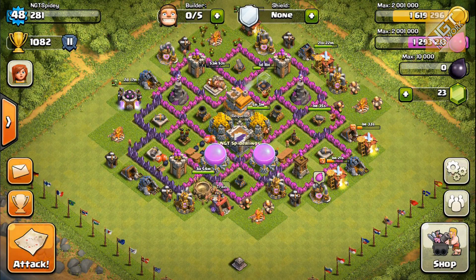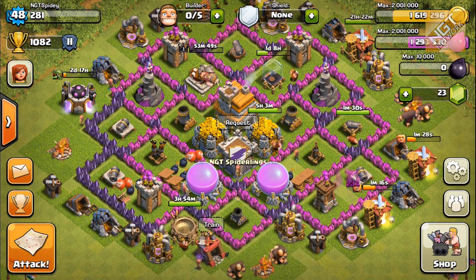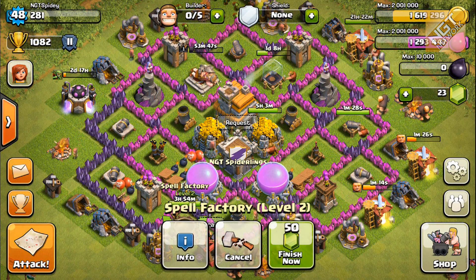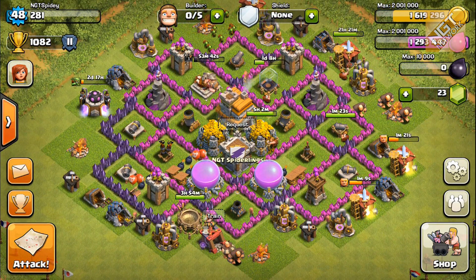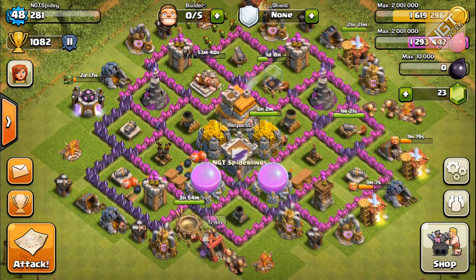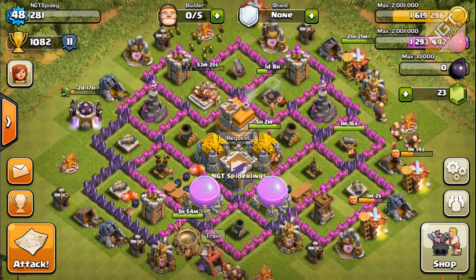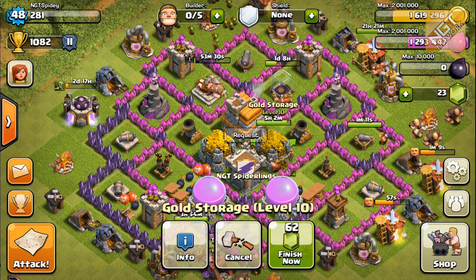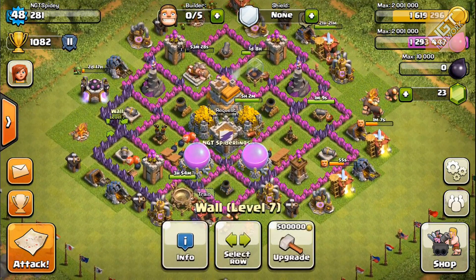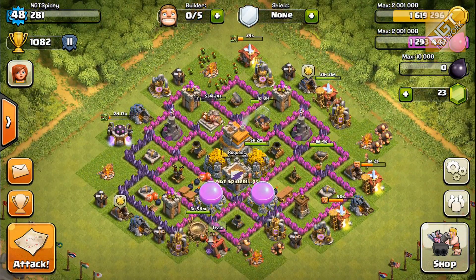That uses a quarter million elixir, so I'll be back down to close to a million. I have two builders coming up for availability — one with the spell factory, which is going to be good to get my spells back. I can queue up three spells: the rage, the healing, and the lightning. Lightning is fully upgraded to level 4. Then this other builder, about an hour and five minutes later, will be available to do something else.